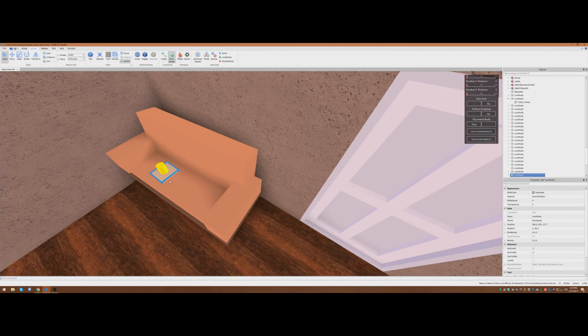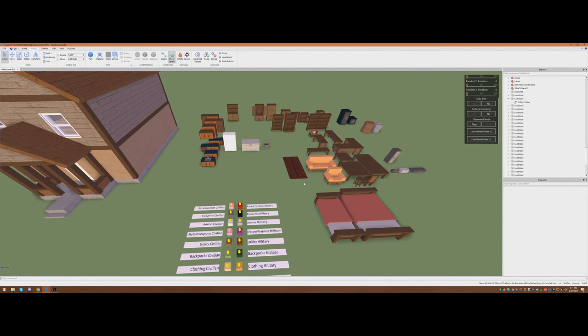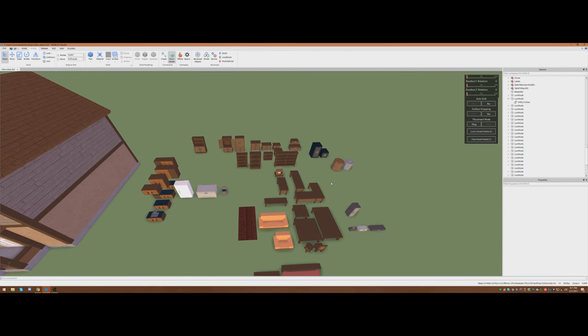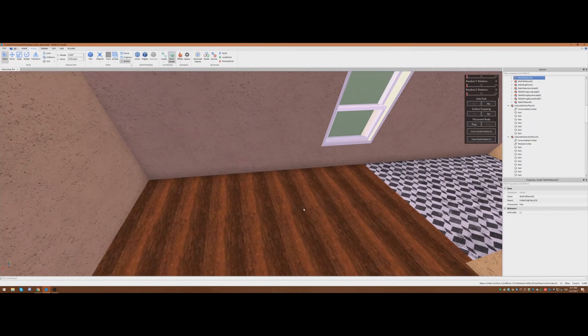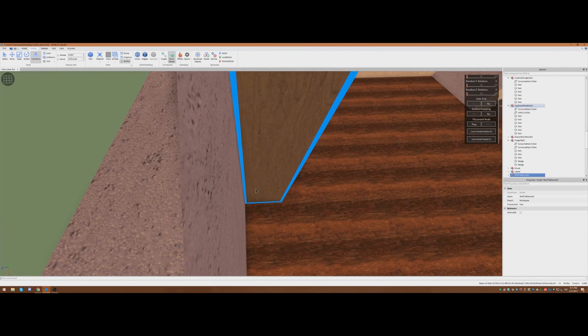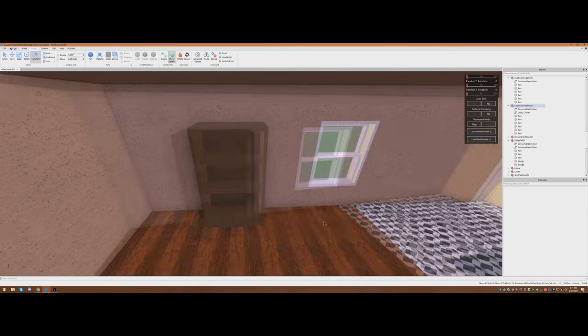Now that couch is going to spawn a clothing item on it. Since this is a living room area, we're going to want some general storage, so we'll go ahead and grab this bookshelf and place it right in there. Now I'm going to align it to the wall. And that's all set up.